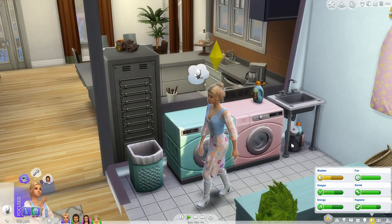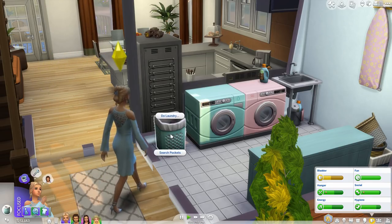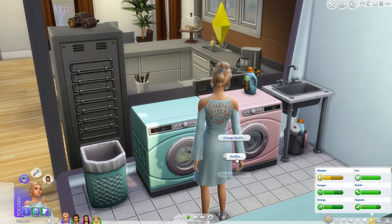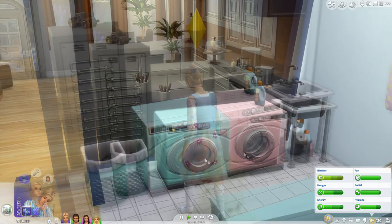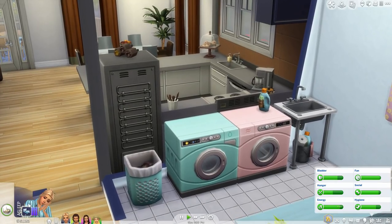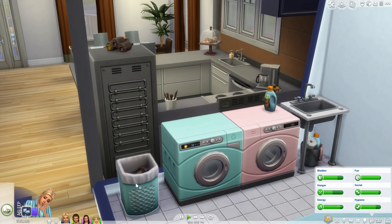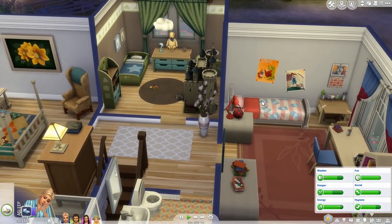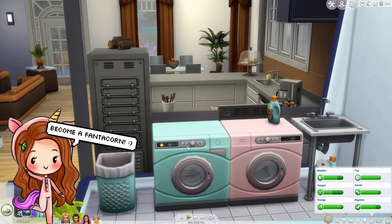I want to test if clothes ever go onto the floor. She went ahead and changed her clothes in a different room and went to bed, and the clothes went into the hamper here — so it doesn't matter where you have your laundry hamper. If you don't have one in that room, they'll go into the nearest one. Maybe if you have no laundry hamper at all the clothes go on the floor — we should actually test that.